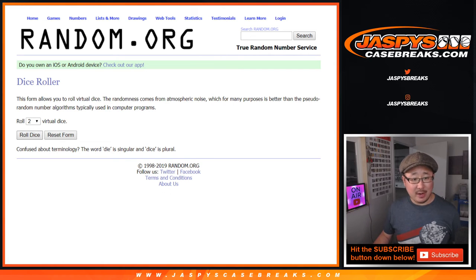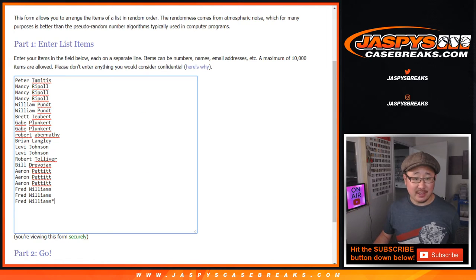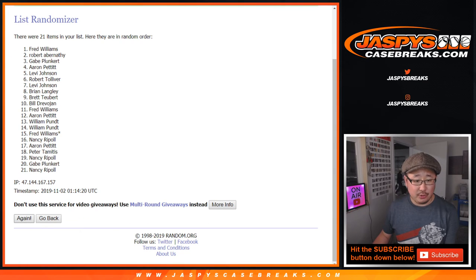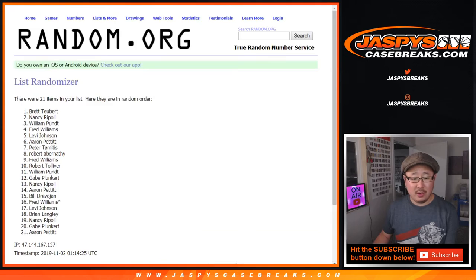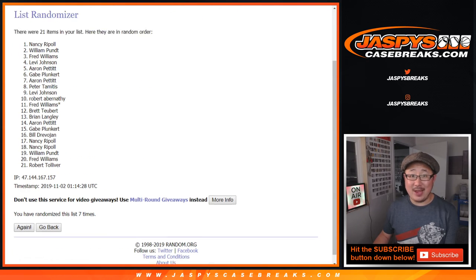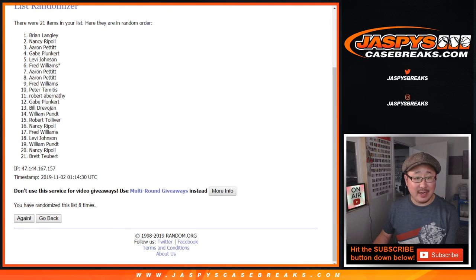Let's roll it and randomize it — six and a two, eight times. Top six get spots after eight. Eighth and final time. Good luck. After eight times, it's Brian, Nancy, Aaron, Gabe, Levi, and Fred. You have spots in the mixer.